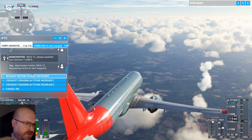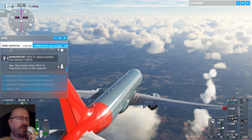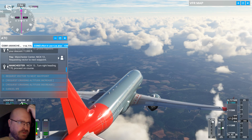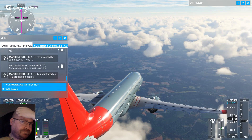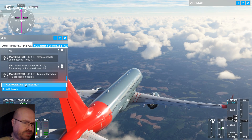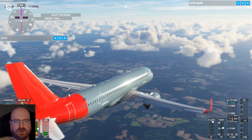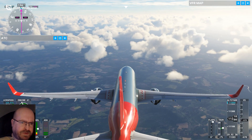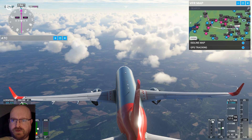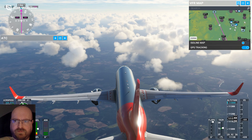Manchester Centre, Nick One-Tree requesting vector to next waypoint. 11,500. Nick One-Tree, turn right, heading 170, proceed on course. ATC suggested I turn right to heading 170. I'm just going to let the autopilot do what it wants to do. I believe at this point we're fine, we're on a straight line. I'm travelling at 320 knots, which looks good.